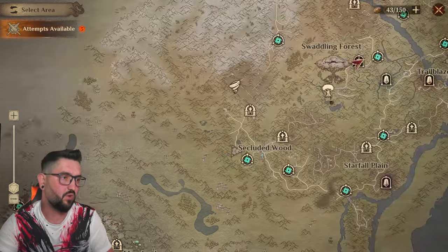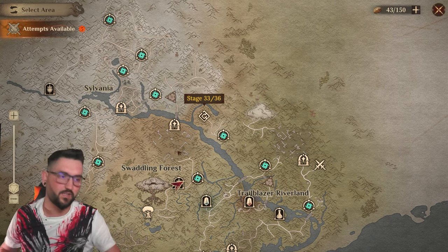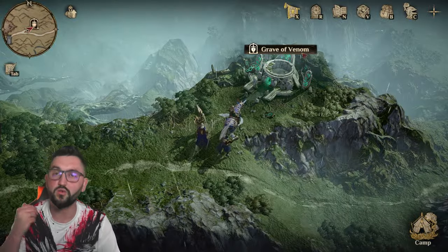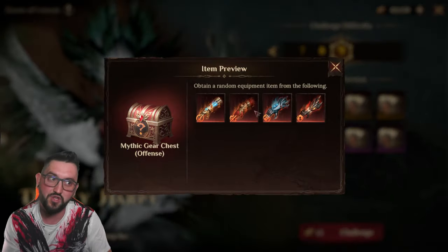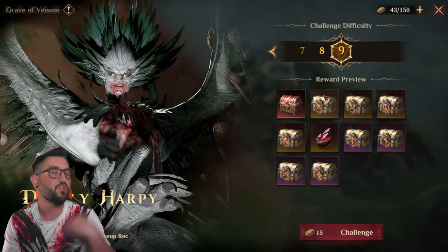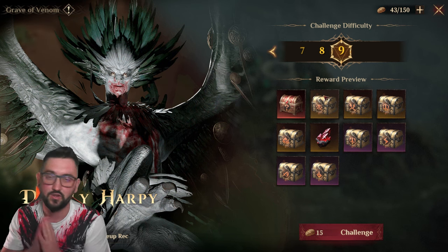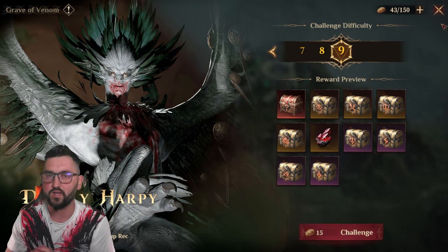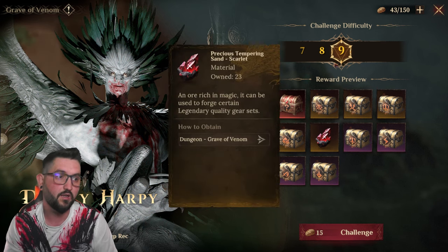I noticed I cannot quite three-star Goblin Stage 3, so my goal was to farm the dungeons to get better gear. In general, Grave of Venom is what you farm to get the best damage pieces. On Stage 9 you have a chance to get mythic gear, and once you reach Stage 9 you also have a chance to drop legendary gear.